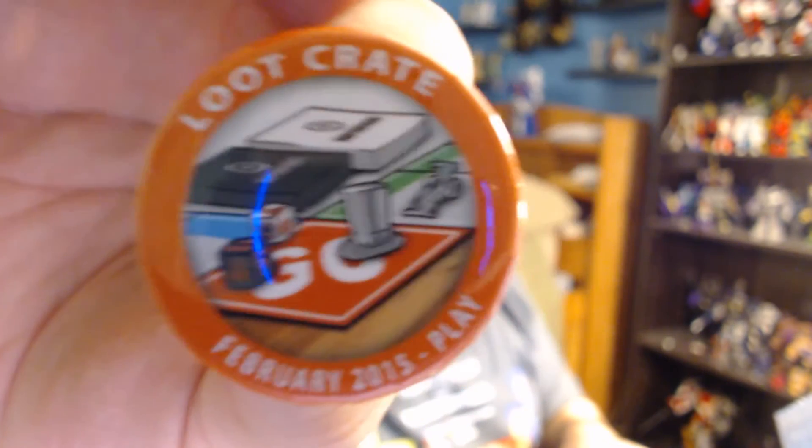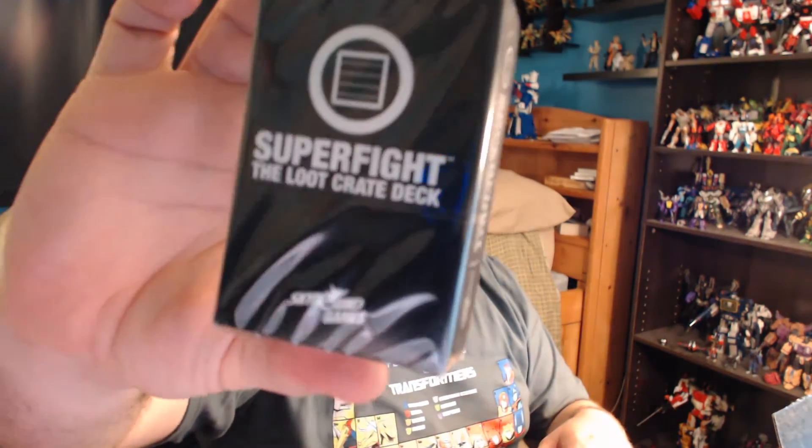Of course you get the Loot Crate pen. There's also what looks like a card game thing — it's called Play, February 2015. It's a 100-card version of the viral card game Super Fight, designed exclusively for Loot Crate by Skybound. These cards are only available in this exclusive deck. You create hilarious fighters with the cards, then argue over who would win in a fight. That actually kind of sounds like fun.